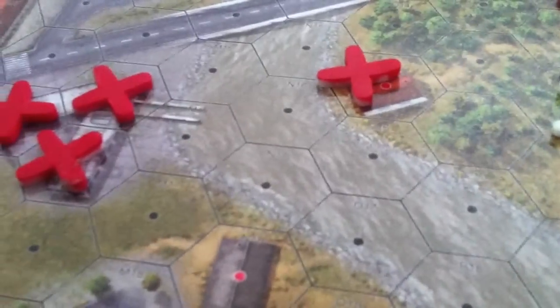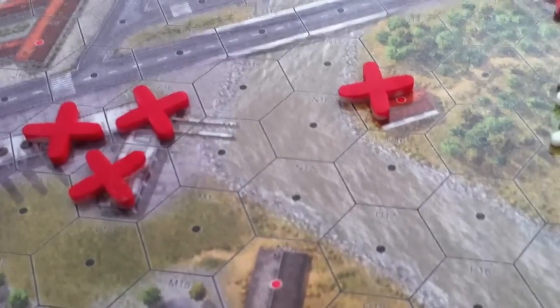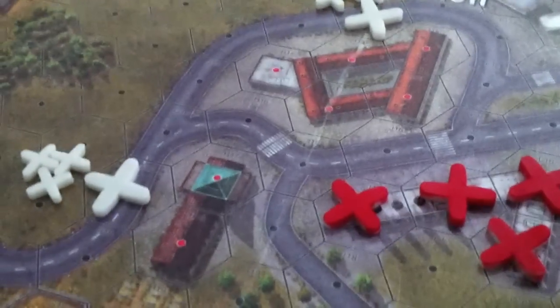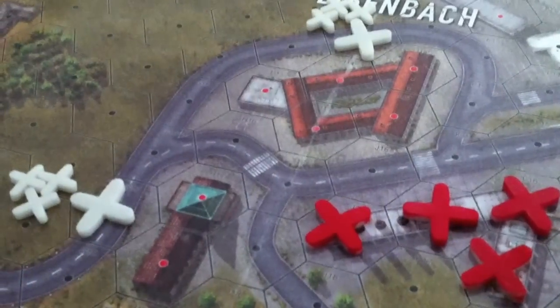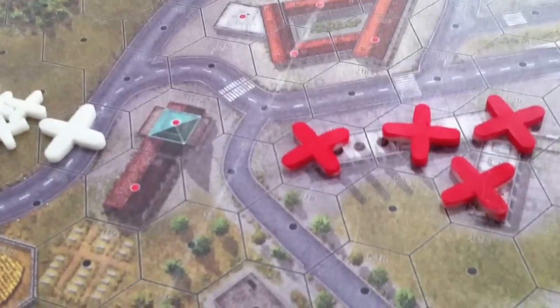The game we're going to play has several choppers that come in and drop forces off — they're the MI8 variety Soviet choppers. If you're familiar with the Lock and Load system, you'll understand the tanks, trucks, and how the soldiers move and all that. The choppers first made their appearance, I think, in Forgotten Heroes 2, the Vietnam module, which was the first one.